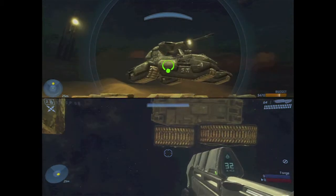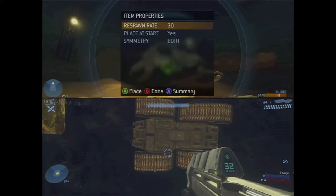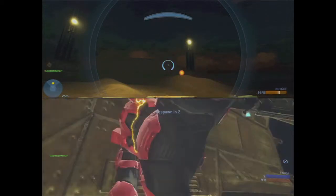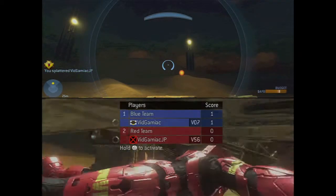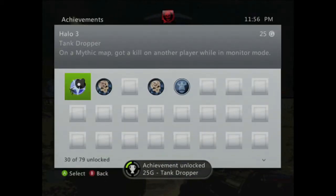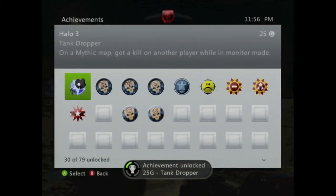But you can use any object — you can use like a Palette or a Ghost or even a Warthog. But I find this best suited for the Tank Dropper Achievement. And you just drop it on the other player, they go Squish and you should get the achievement for 25 Gamerscore. And that's all there is to it.